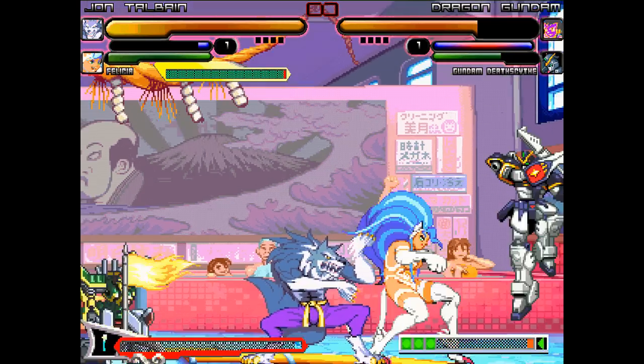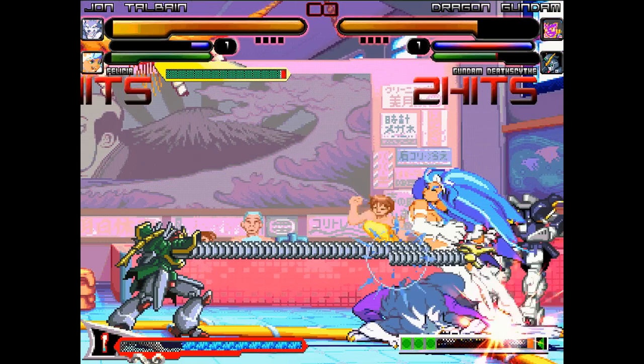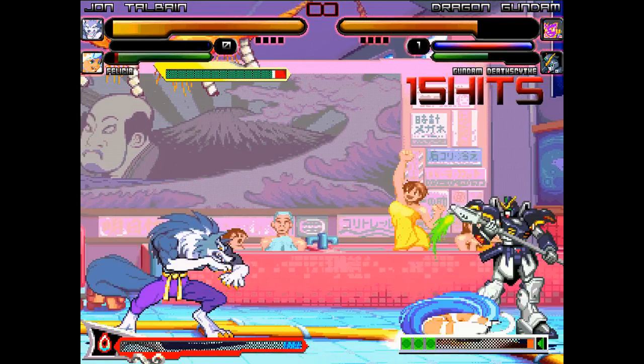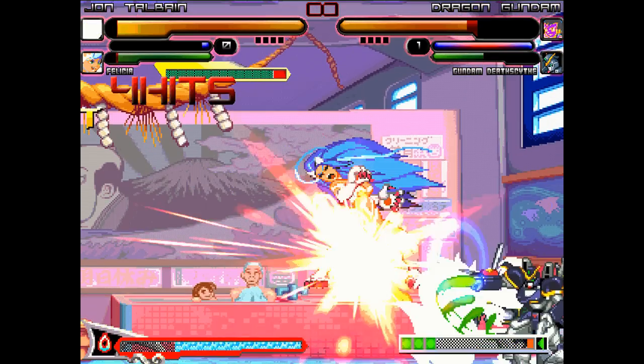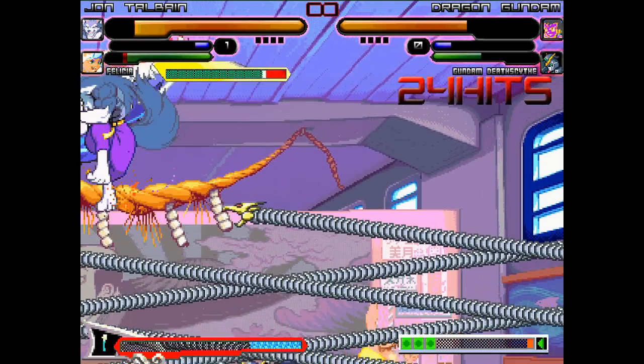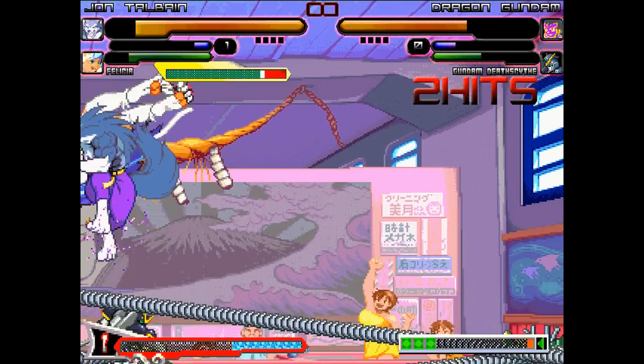Dragon Gundam sitting back charging the special meter. He better get in there and save Deathscythe or else he's going to get his butt kicked. Big flamethrower on Felicia. Jon trying to save her, but unfortunately he can't get interrupted out of that throw. Big spinning throw on Dragon Gundam from Jon there. The arm special does a buttload of hits, but not that much damage.